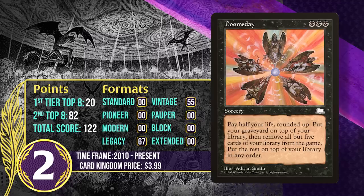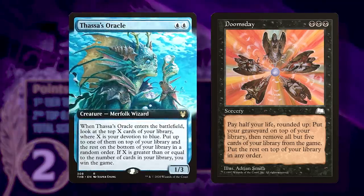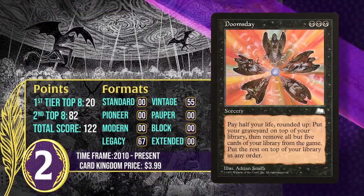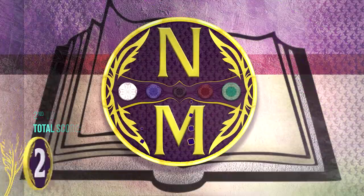In Legacy, Doomsday has been used in Ad Nauseam, and in Legacy and Vintage it's been used in Storm. It got the biggest boost from the printing of Thassa's Oracle — a card that goes perfectly with Doomsday, since Doomsday shrinks your library and guarantees you get Oracle, which wins you the game with its Enter the Battlefield trigger. It's going to keep gaining points in the Eternal formats and has some chance to become the number one card on this list in the future.